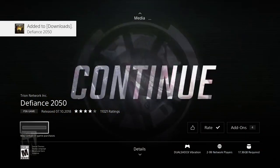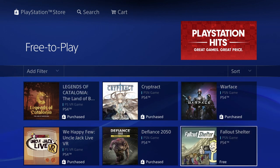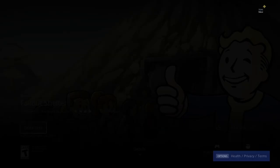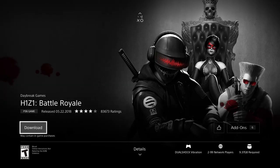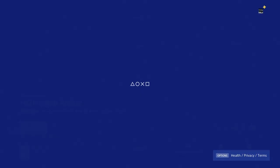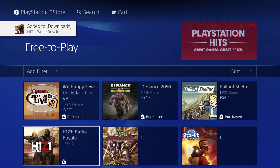Pressing download on 2050 — this game isn't too huge but not too small at 17.36 gigs, so get ready to wait for that one. We also have Fallout Shelter, which is pretty small at only 393 megabytes, not even half a gig. If you don't find any of these games, you can always search using the search option at the top. Right now we're looking at 9.37 gigs — pressing download.